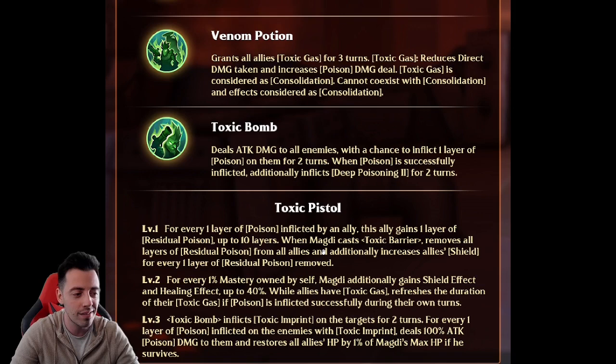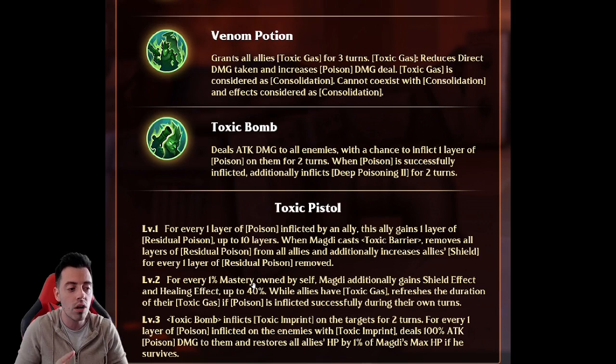Exclusive level two: for every 1% mastery owned by self, he will additionally gain shield effect and healing effect up to 40%. That means if you're playing him with 40% mastery, you're going to have 40% more shield and heal. You're going to heal like crazy on the basic attack and potentially have the best shield in the game with the first active skill.